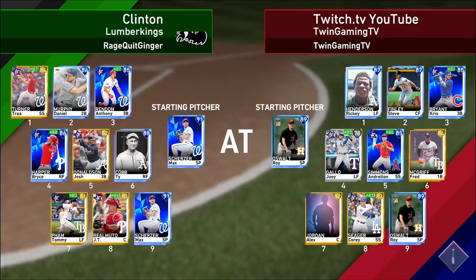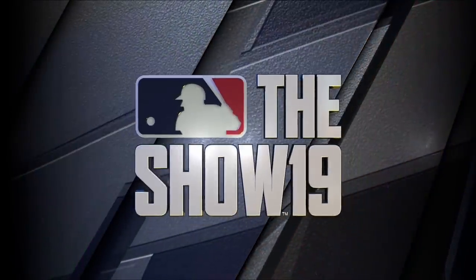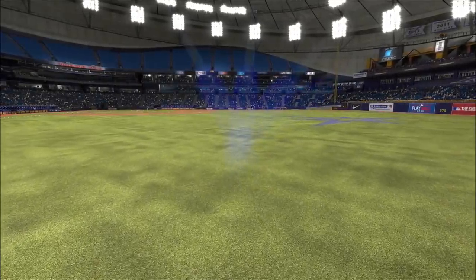We're playing the Clinton Lumber Kings. Our opponent has Trey Turner 86, Daniel Murphy, Anthony Rendon, Bryce Harper, Josh Donaldson 88, Ty Cobb — looks like our opponent might have done conquest. Tommy Pham, JT Realmuto, Max Scherzer on the mound. It's Roy Oswalt's debut, let's go! I'm excited for it. I also need to steal a base with a gold hitter — Cory Seager, Fred McGriff, and my creative player need to steal at least one base this game.